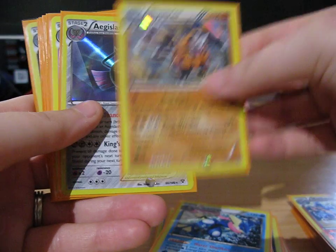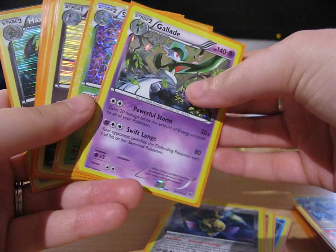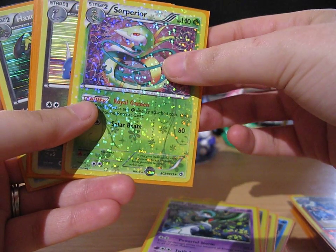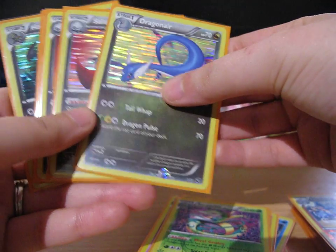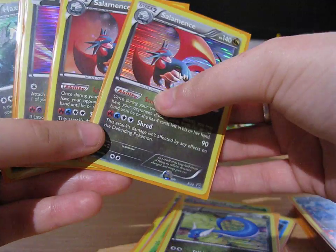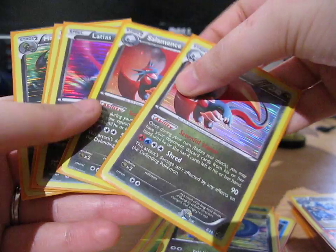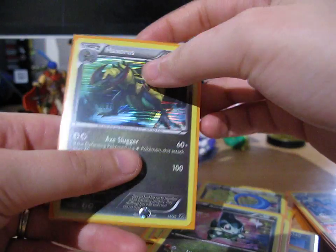Greninja, Rhyperior, Aegislash. We've got the Galaxy Holo Gallade, the Rhyperior from Radiant Collection, and Dragonair. Two Salamence — one with the Galaxy Holo — Latias, Axew, and Haxorus.